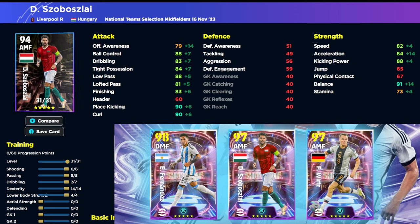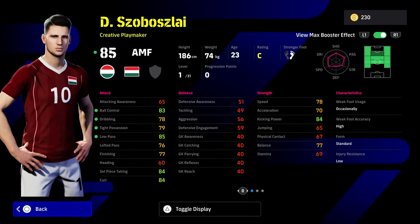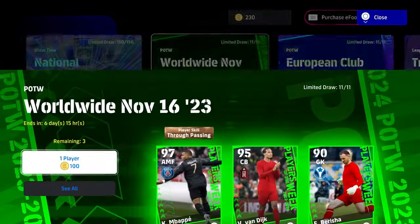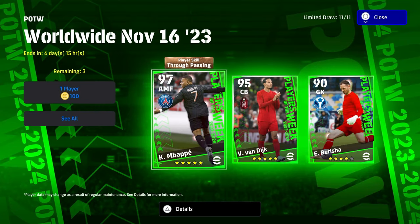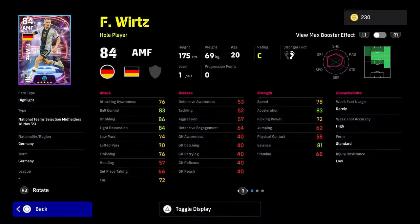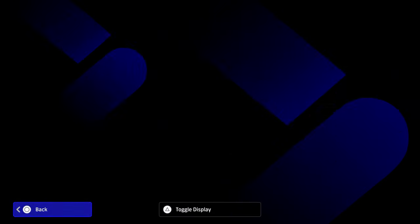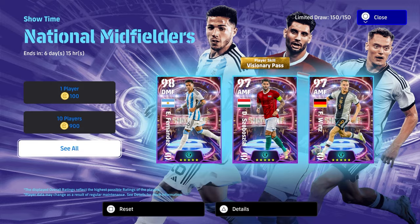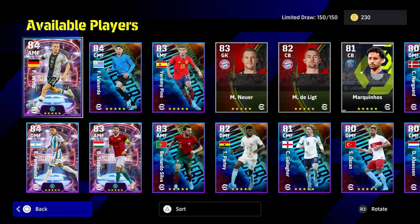The build is six into shooting, five into passing, seven into dribbling, 14 into dexterity, and four into lower body. There are so many attacking midfielders in the game now — like this week's Player of the Week Mbappe — it's difficult to choose. Writz is a whole player while Szoboszlai is a creative playmaker type, and there is a difference in how they move, though it's been somewhat nullified compared to before.